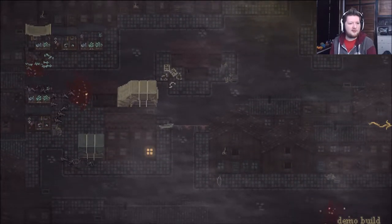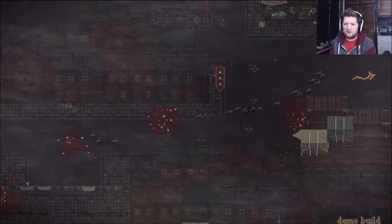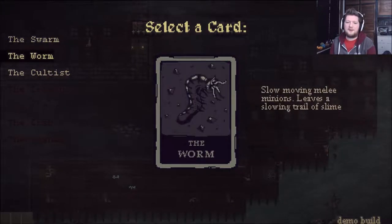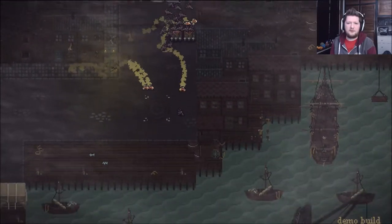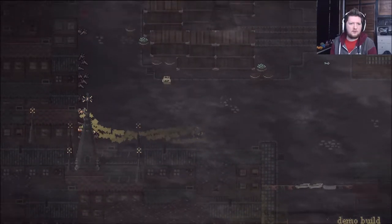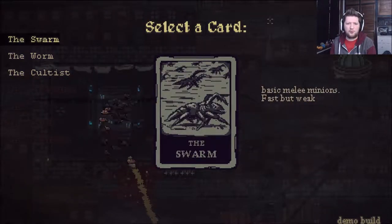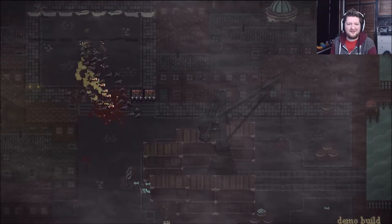I wonder if there are any little secrets — I don't think so, I think we'll just carry on. I want to find a summoning circle so I can select some more minions. Let's try the worm this time, I want to try out everything because I want to see what's going to be the best strategy. I'm going to go to that summoning circle as well, and we're going to get more swarm. A lot more swarm.